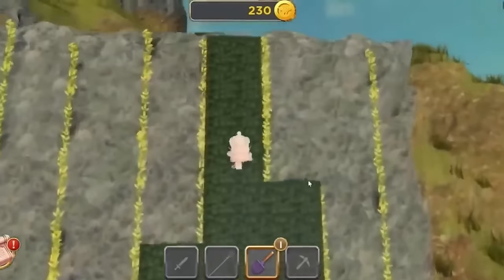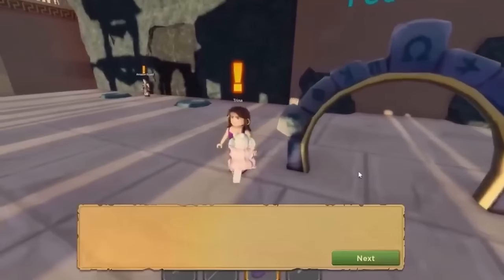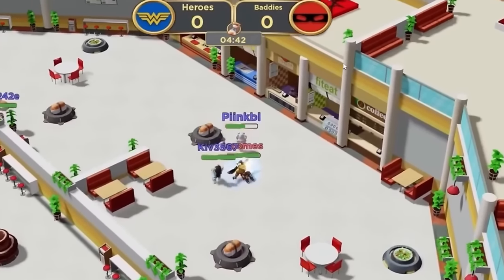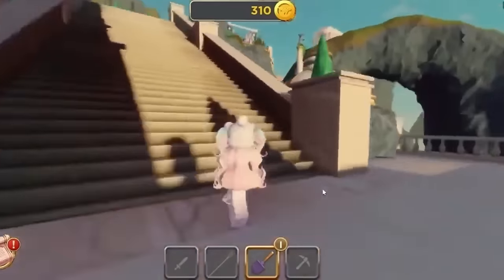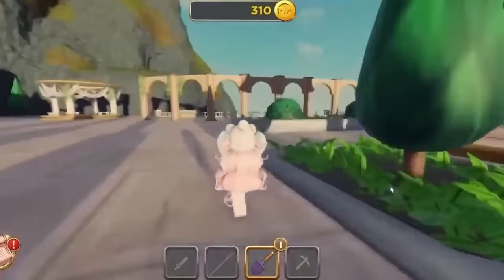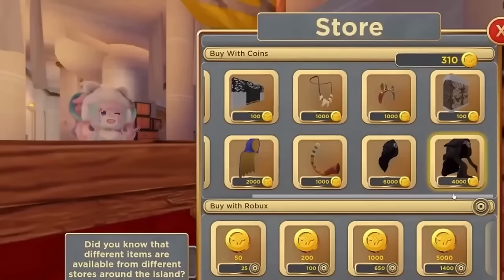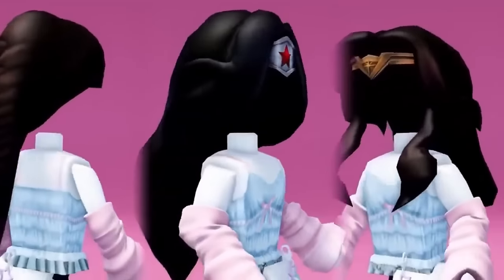Now, if the red axes didn't show up, here's an alternative method. You can go around the map and accept quests from NPCs — by completing these quests, you will get coins. For example, you can do the food fight quests. Keep doing quests until you have enough for the hairs. To buy the hairs, follow me to the store. Do you like them? Let me know your thoughts in the comments below, and I'll see you in the next one.